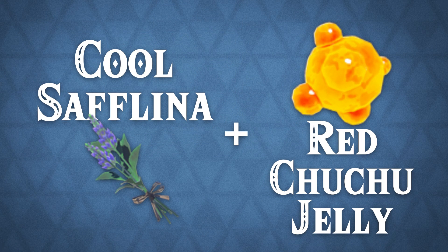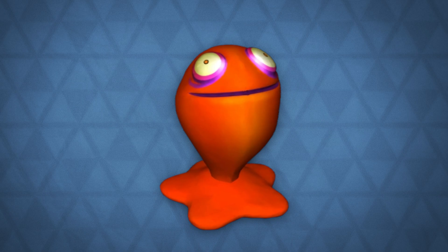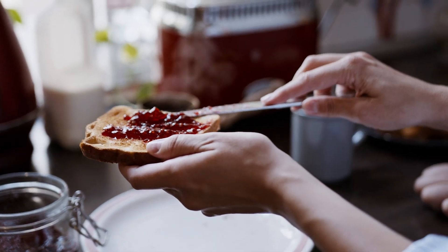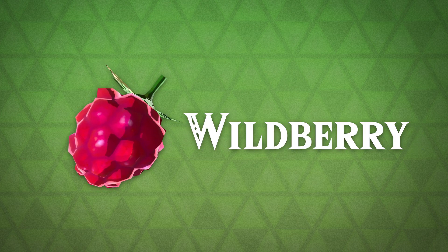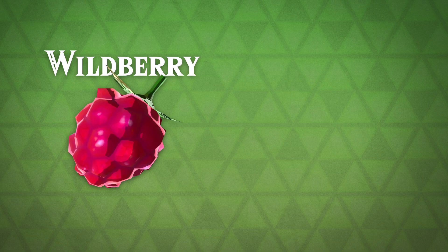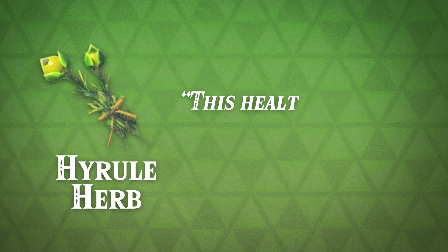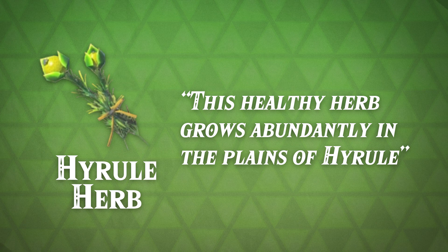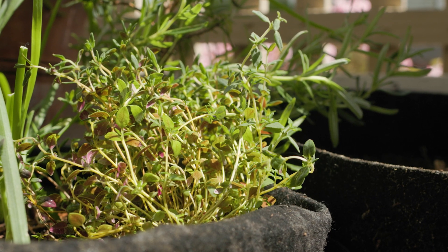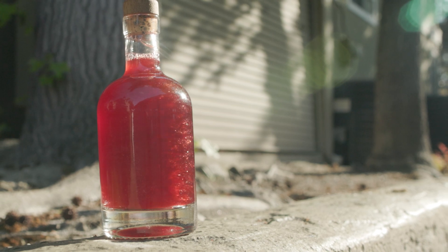My next idea was to use Cool Saflina and Red Chu-Chu Jelly. Cool Saflina could be interpreted a few ways, but I thought mint would be a close substitution. Red Chu-Chu Jelly made me think of fruited jam or jelly — something like strawberry would go great with mint. My last idea was to use Wild Berry, which could be any berry. The wild berry in the game looks a lot like a raspberry, and to pair with that, maybe a Hyrule Herb — described as a healthy herb that grows abundantly in the plains of Hyrule. I thought thyme would be a nice complement to raspberry. Plus, hero of thyme — it just works.